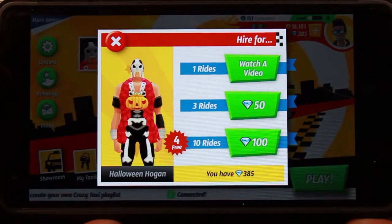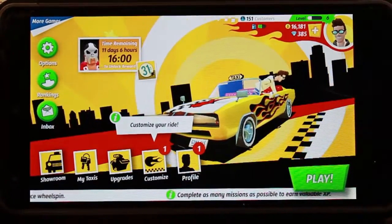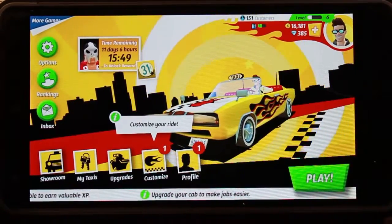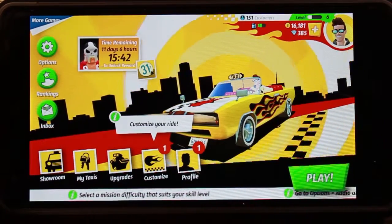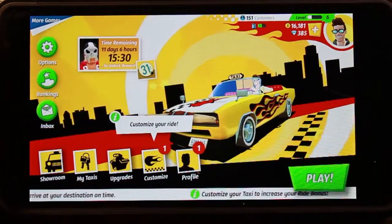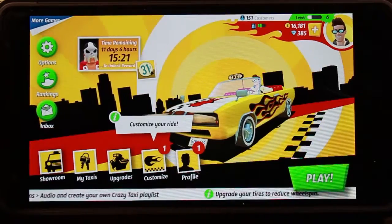This is one of the paywalls I was talking about. If I want to hire him, I can watch a video ad, or pay diamonds to unlock him for more rides. Diamonds are a lot rarer than cash. And even though I paid to unlock the game and get rid of the ads, sometimes when I open the game I'll still get shown an ad for another game, which is pretty lame. This is a free-to-play game, and pretty much any time you finish a mission, you have to look at an ad — so keep that in mind.